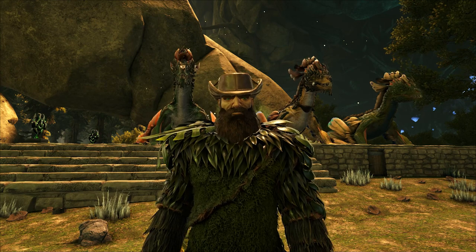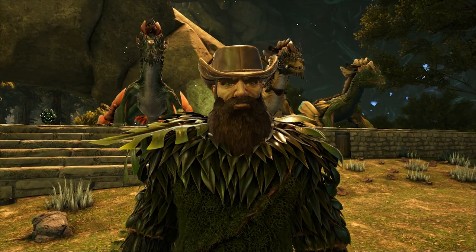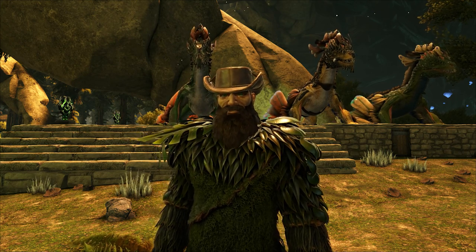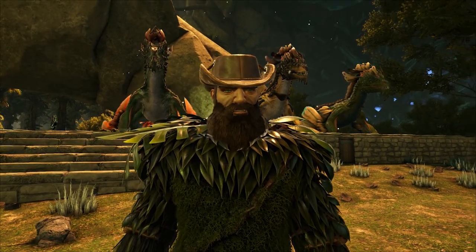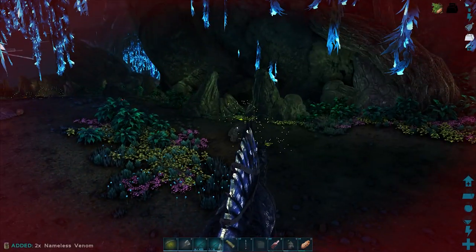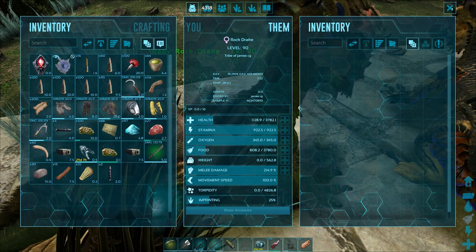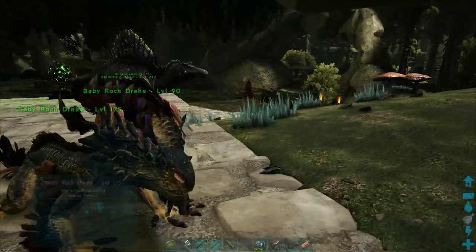We're back with three fully grown rock drakes, and our 175 got a reasonable health stat. Unfortunately, all three of them are female, so we're going to have to wait a little bit before we can experiment with breeding. I will be popping back down to the bottom of that cave to grab some more eggs. If you're grabbing eggs yourself, you will need to grab a little bit of nameless venom — it's pretty easy, just turn off your light pet and wait till they come, then check because they may drop on the floor; your dino doesn't always farm them.